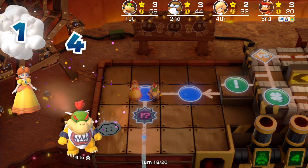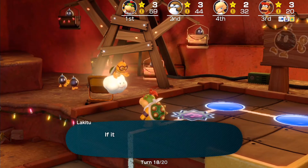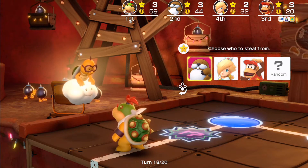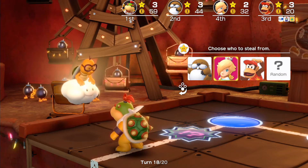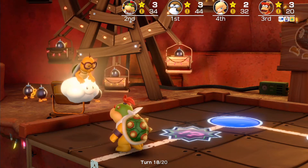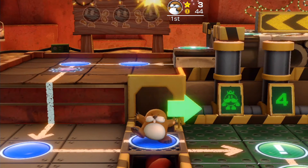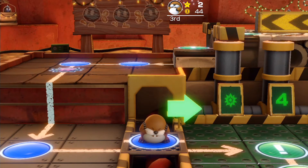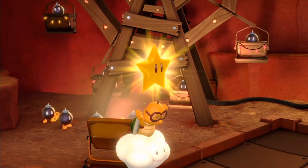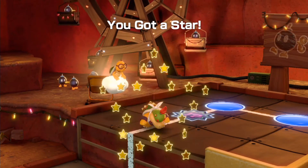We got four, in addition with one, so that makes five. Naturally we can now steal a star — it's hard to tell which one we should go for. Obviously Diddy Kong might steal his star back, so we might as well go for Monty Mole anyway, since we've already done it to Diddy Kong. We'll have to steal a star from Monty Mole instead, because he's easily gonna catch up in terms of both stars and points.